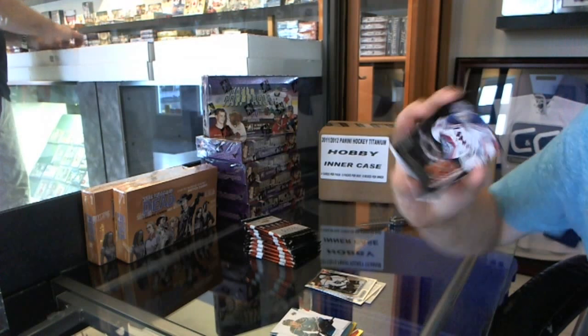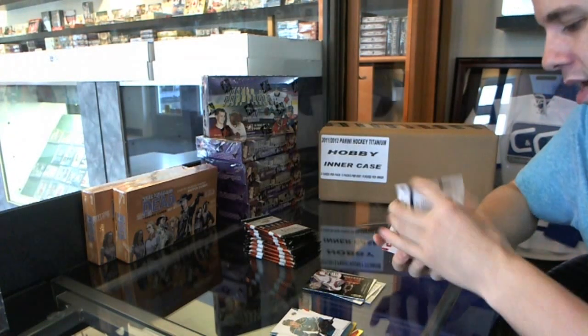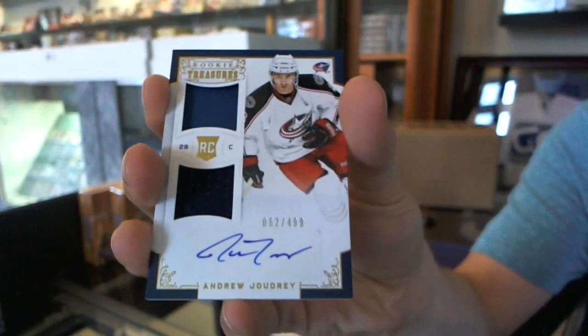We've got a Vespa Contenders, the $9.99, Henrik Lundqvist. And a rookie Treasurer's dual jersey and autograph, number two, $4.99, Andrew Joghry.